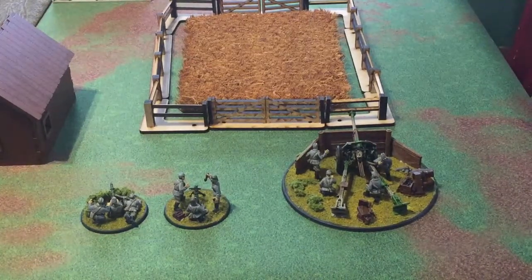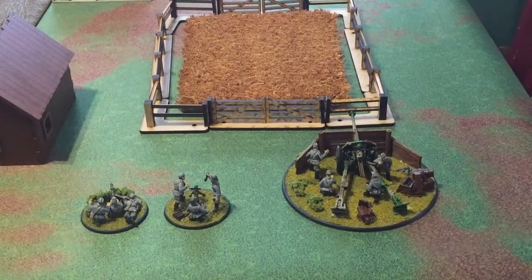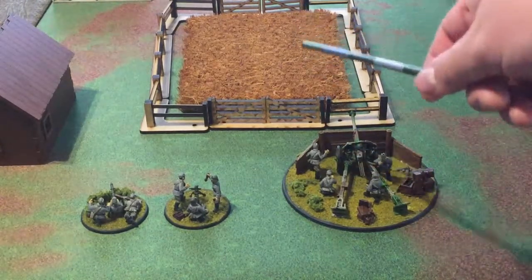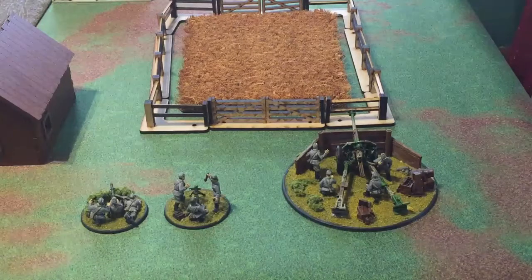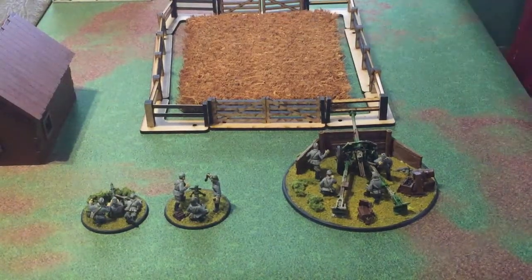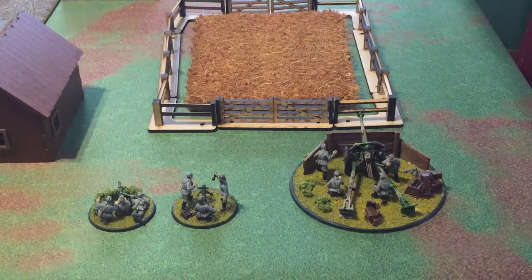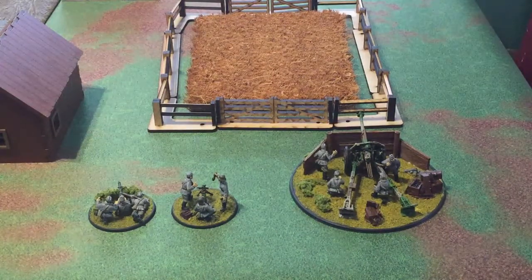Artillery cannot move through rough ground. However, there's a nice asterisk on page 47 in the chart — if you have deployed it into that ground to start, then it can be in that rough ground, but you cannot move it into rough ground itself. Same thing as an obstacle — it cannot move over an obstacle. It cannot be moved into a building once the game has started, unless you started it in the building. So if you put it into a building, it is in there for the duration of the game until it's assaulted, killed, or that building comes down on it.